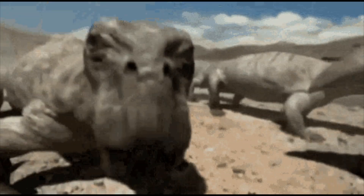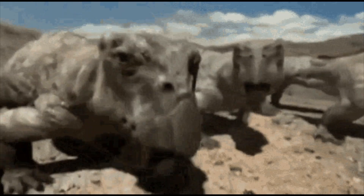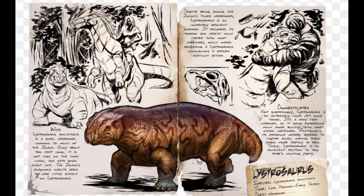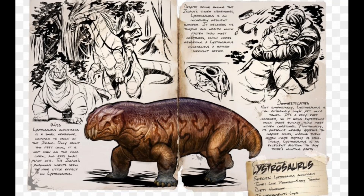Lystrosaurus could be two to eight feet long, and there are actually four different species of Lystrosaurus: Curvatus, Maccagai, Mori, and Declivius. Hopefully I'm pronouncing those right.